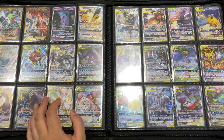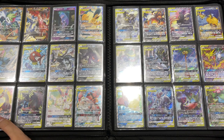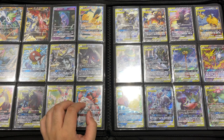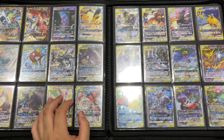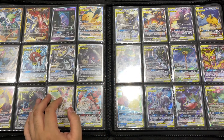A friend of mine bought a Team Skull box, received six packs, opened it up and pulled a gold Ultra Ball. He sold the card to a card store for $70. He bought the box for $25, sold the Ultra Ball, and kept the rest of the box with a $45 profit. I was jealous — I did not get a Team Skull box.